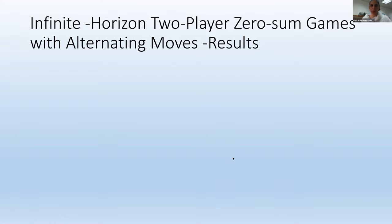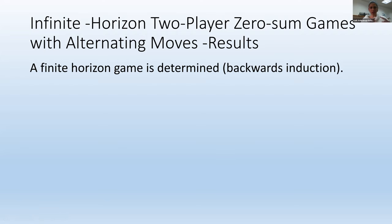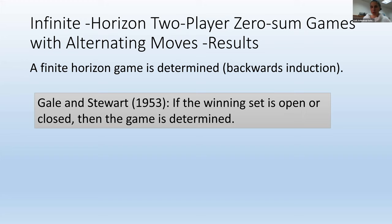The first thing known is that if it is a finite horizon game — or even an infinite horizon game where the identity of the winner depends only on some finite number of periods — then the game is determined. In fact, if I give you five minutes, you can probably think of the proof. It's a simple backward induction.